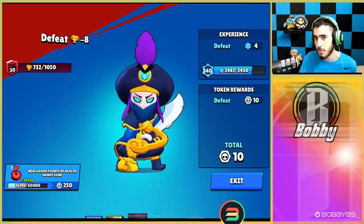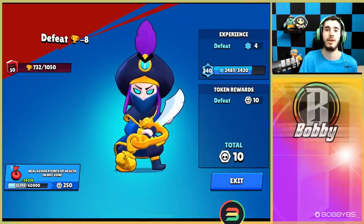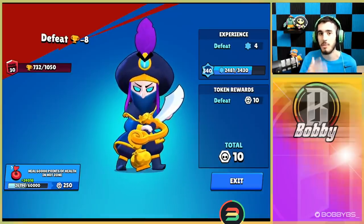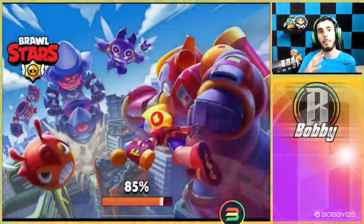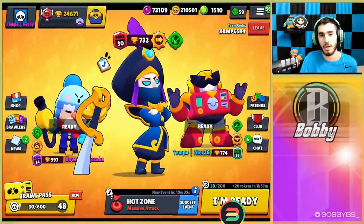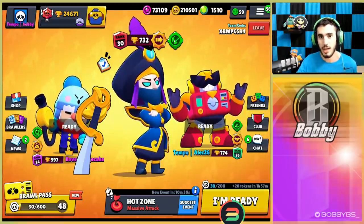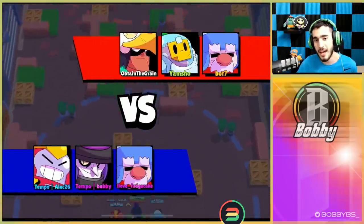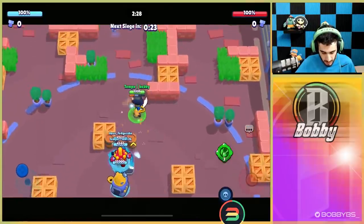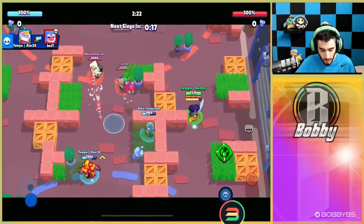The next mode might actually surprise you guys a little bit. We can actually get Mortis working there. I wouldn't suggest it obviously because there are probably 25 to 30 better options, but with our strategy of bullying that kind of weak player who isn't good against Mortis, it can be very effective. Here we go into our final game - it's actually going to be Siege. We're going up against Bow, Gale, and Sprout.